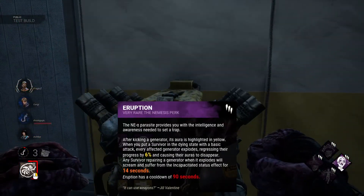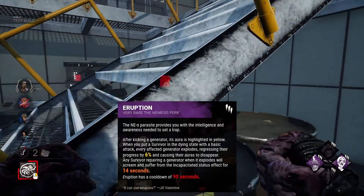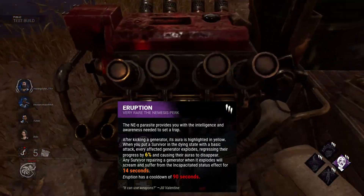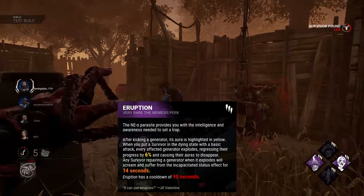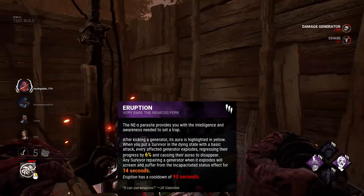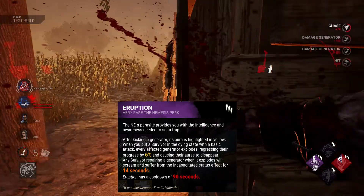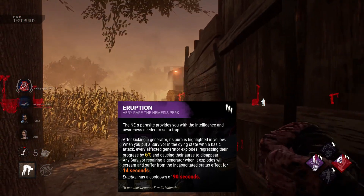Eruption - after kicking a generator its aura is highlighted yellow, and once you put a survivor into the dying state with a basic attack, every generator you kicked that's highlighted yellow explodes and regresses at 6%. If a survivor is working on that exploding generator it still explodes, the survivor screams and becomes incapacitated for 14 seconds. This ability only triggers once every 90 seconds. If you're not familiar with incapacitated - think about when Victor's on your back, you can't do gens, heal, use items, or exit the game. That's a pretty interesting perk.